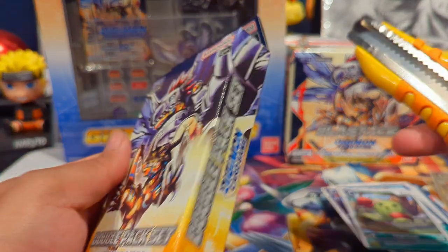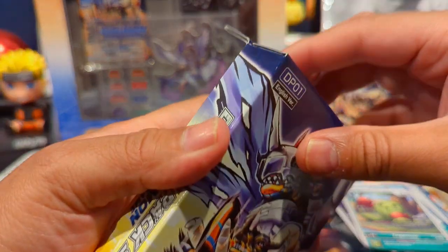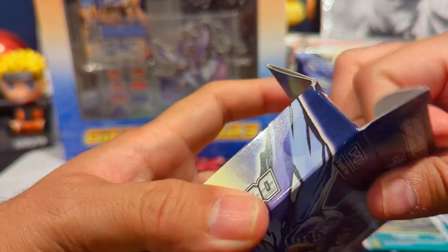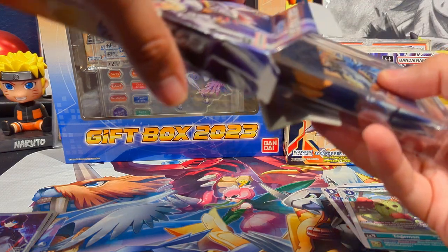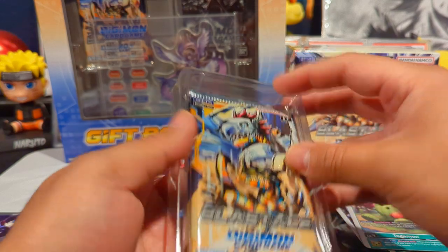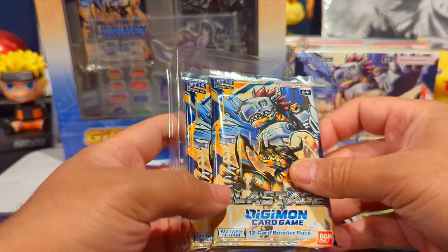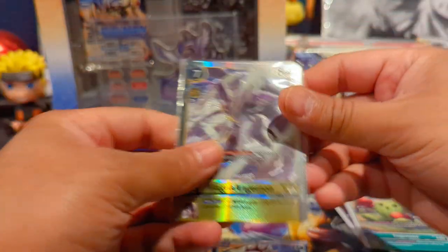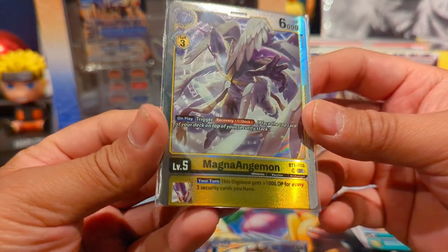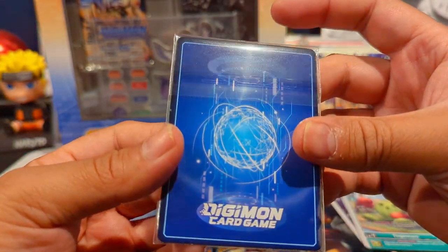Next up is the double pack set. They did a premium pack set with the first release but I don't think they ever did anything like that again. This actually has two booster packs and one promo card — six types in total, so there are six different promo cards to get. It comes in a nice little casing. Our promo is a Magna Angemon — it's textured and everything — looks sick.